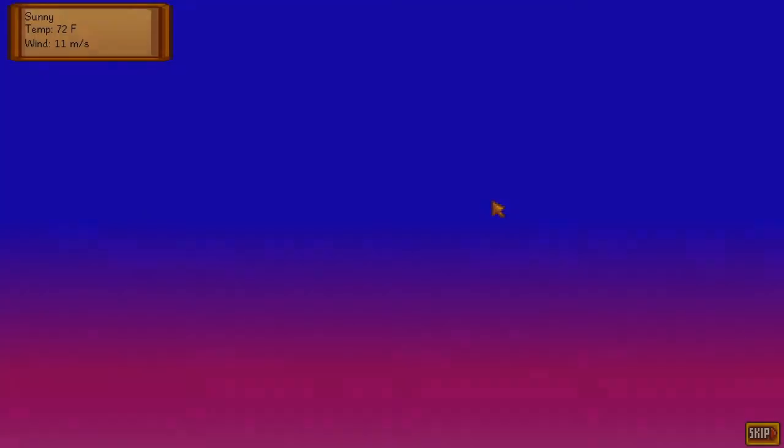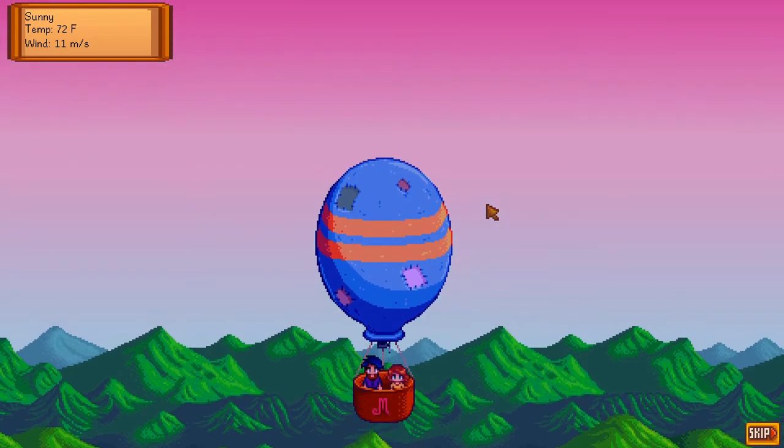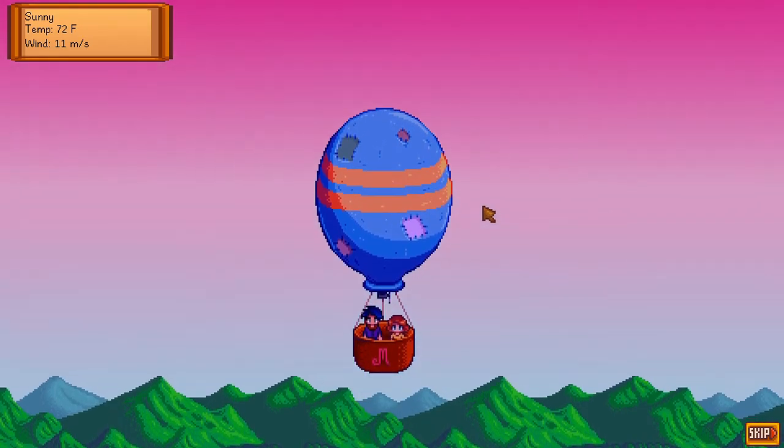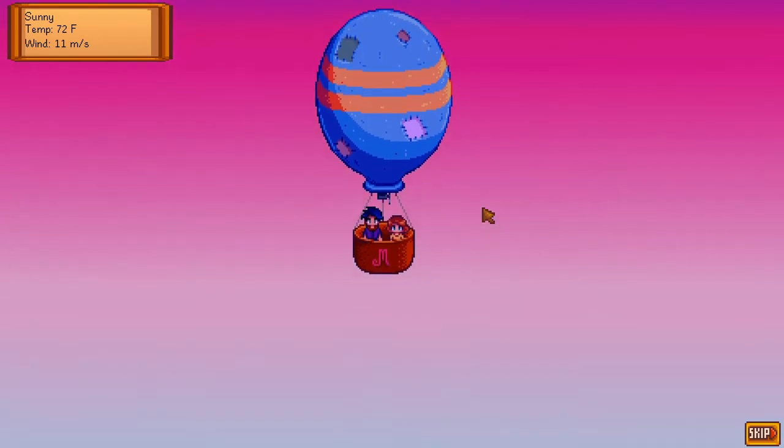Where do we go to now? Are we going to be in the balloon? We're in the balloon! We found our way in. Perfect. She must be very scared of heights — she is just trembling.